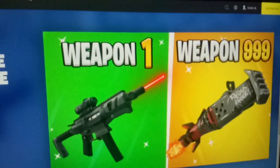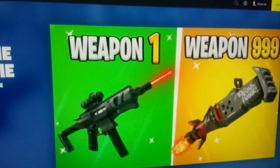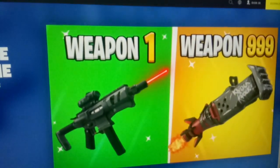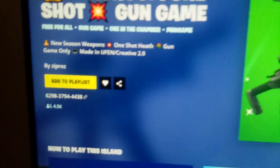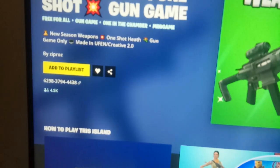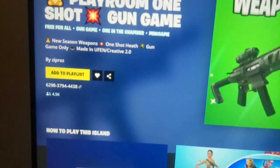This is a one-in-the-chamber mini game. In this game, you can have one-shot health and done game only. This game was created by Sipros. The map code of this game is 629837944438.